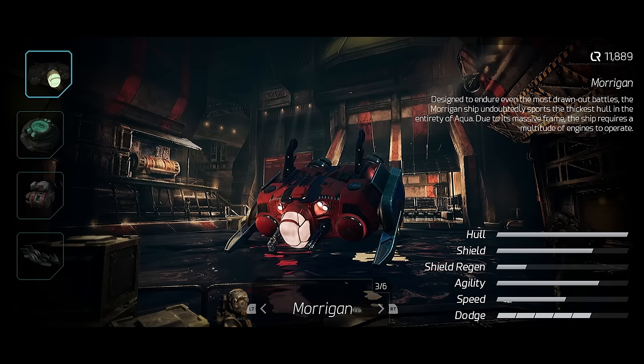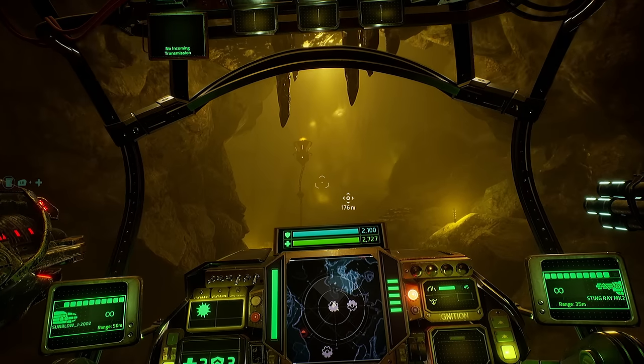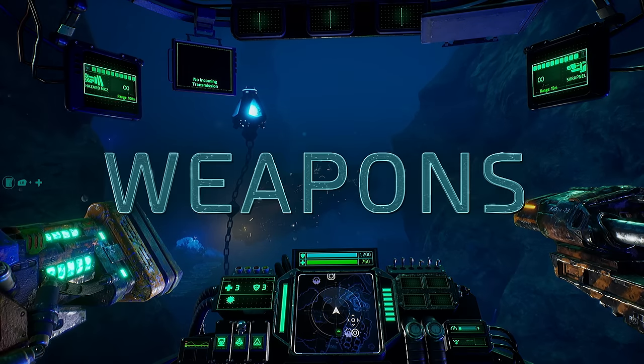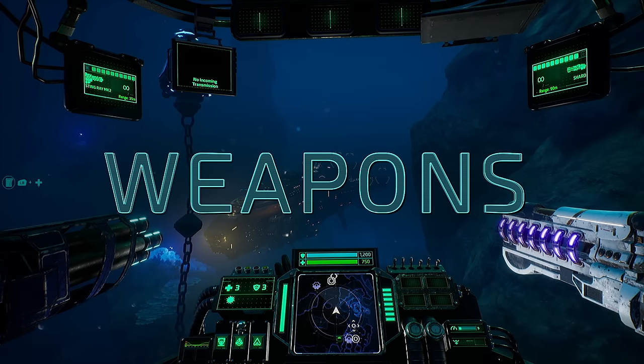All this armor, however, comes at a cost. You will be heavily outmatched in tight spaces due to slow maneuverability. All ships in Aqua carry primary weapons that define combat encounters. The right pairing of weapons will give you the edge you need. There are plenty to choose from.